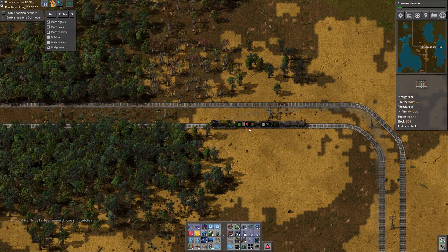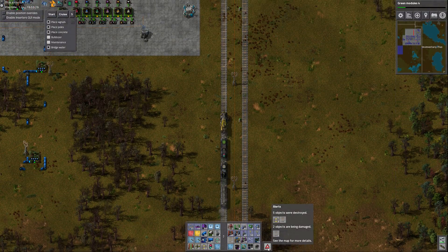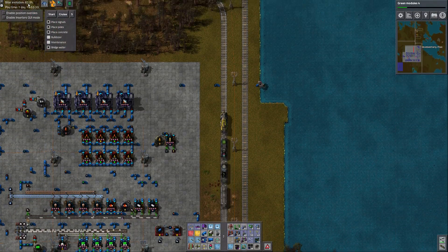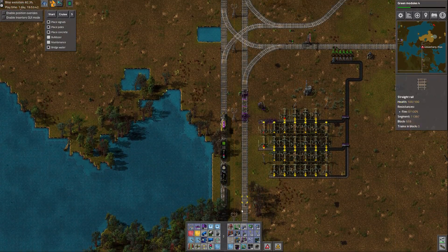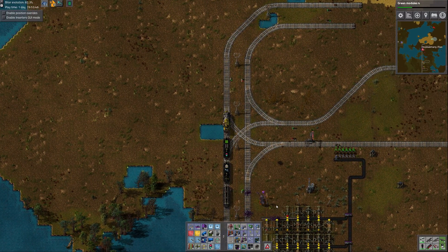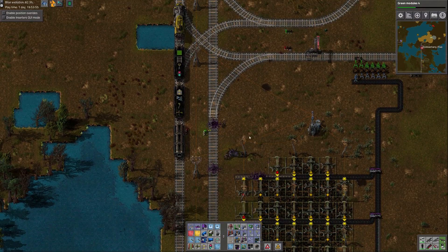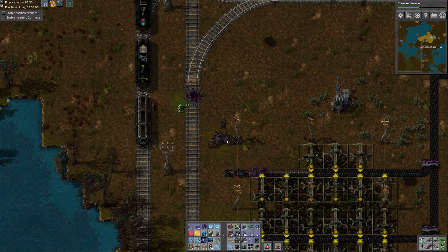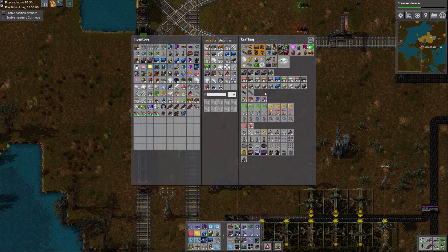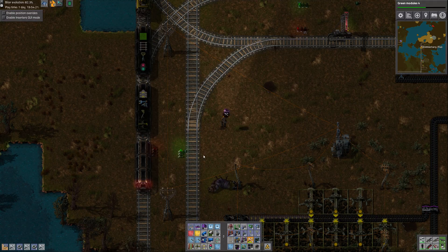They're eating my railroad tracks! I kind of knew that was gonna happen, I just spaced it. They're eating the belts now — looks like just a couple of guys up there. Our evolution is getting pretty high, we're over 80 percent now, so we're going to get some tougher enemies. Let's drop this in manual and start slowing down. One biter seems to have stopped — maybe he was doing a little outpost cleanup eating the mining drills that were no longer needed.